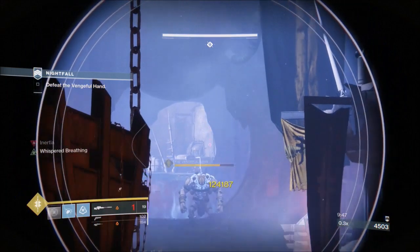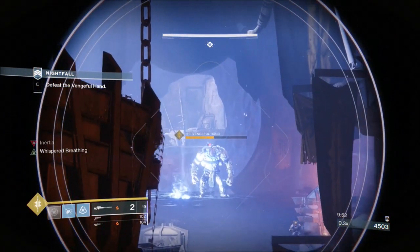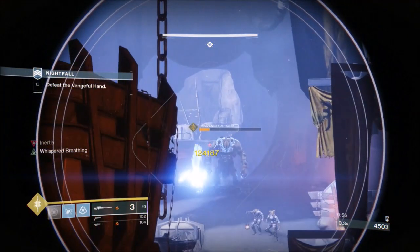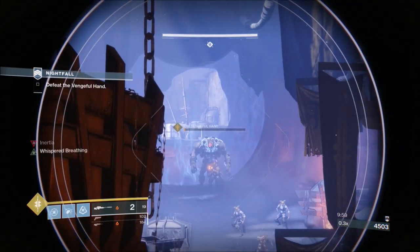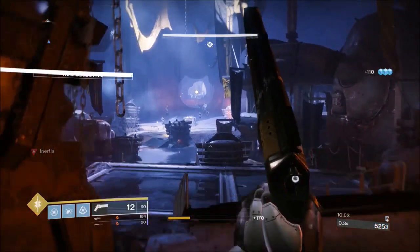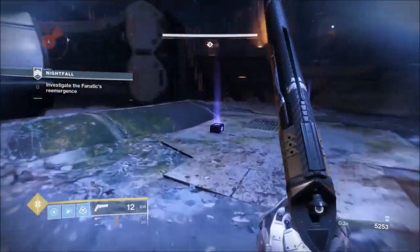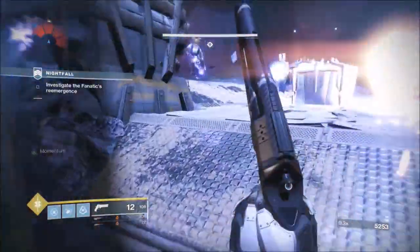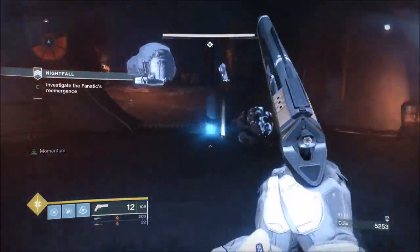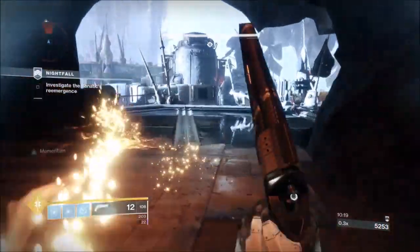The ogre is down. We've got Momentum so we keep running, but try and grab any ammo you need while running so you go to the boss encounter with full ammo. Now the boss encounter - this strategy is more of a guide, not a speed run. There's no cheese spots, no one-phase boss kill - this is the areas I use and how I use them.